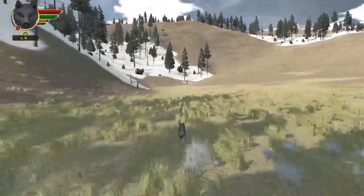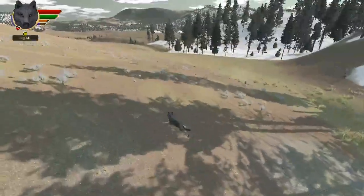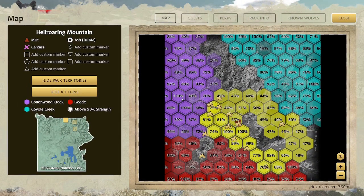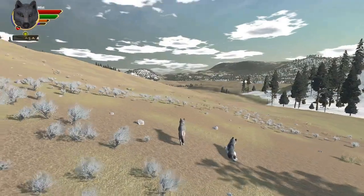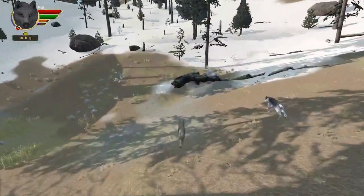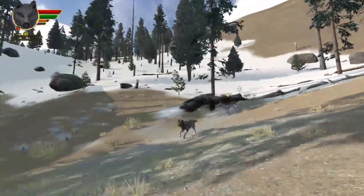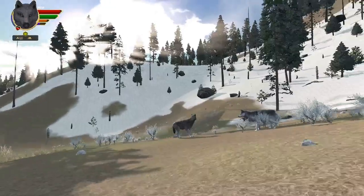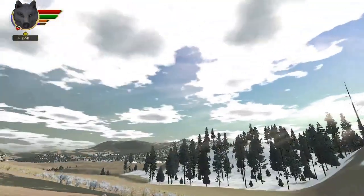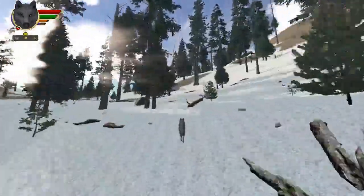You can see the den from here and I quite like it, honestly. I really do, because it's so open and you can just see everything. Looking off that way, that's actually our territory, so we can go off hunting on the plains and hills rather than going up in the mountains or something. I'm not going to choose it yet because I want to check out a couple others. It's an open den, so there's not a lot of places for cougars and wolves to hide, but we are going to have to be careful about eagles especially.